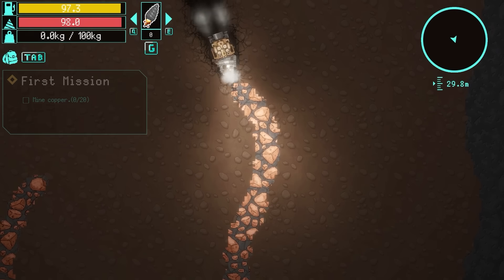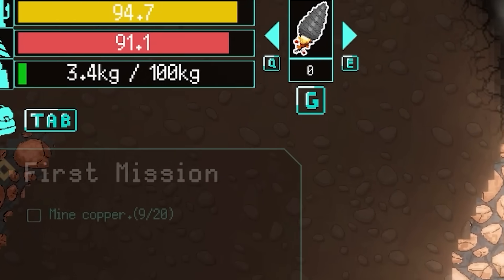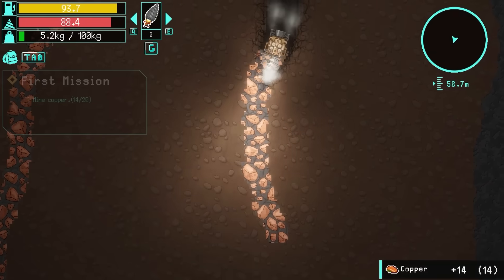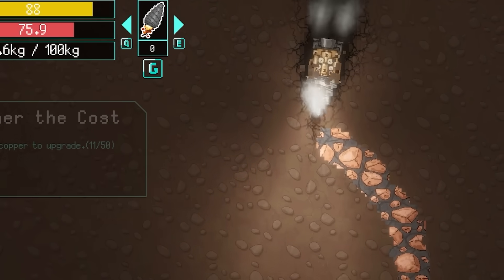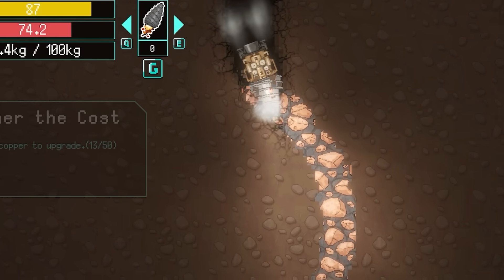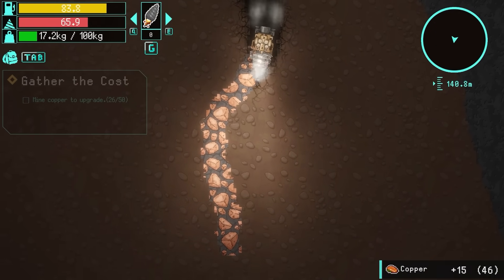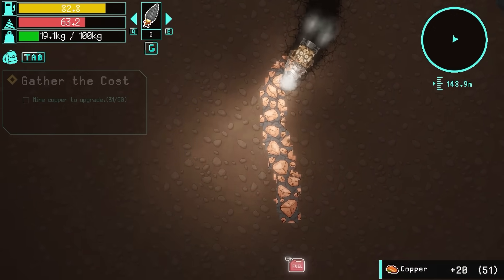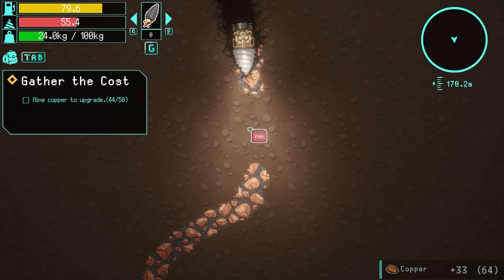There's one. As we mine into this ore strip, you'll see our green bar - our inventory is going up. We can only hold 100 kilos at the moment, but of course we can upgrade our mining rig to drill faster, to hold more resource, all that good stuff. If we just snake down trying to stay in the ore, you'll see we are running out of fuel, but also our drill is getting a bit blunt - down to 55% on that.